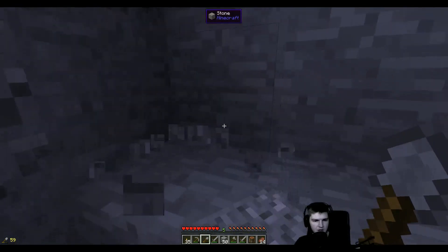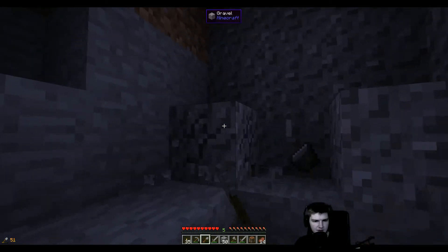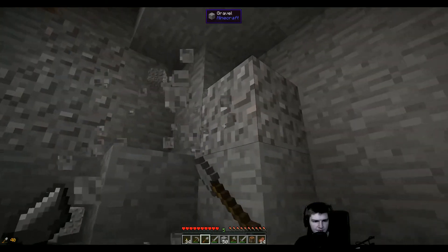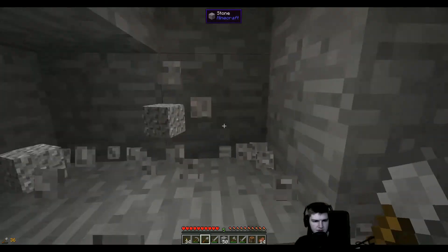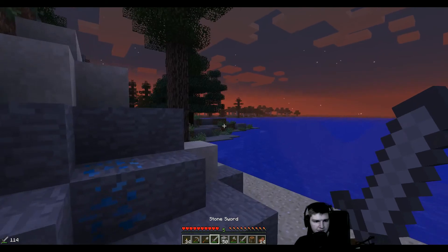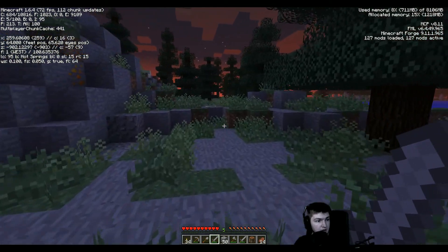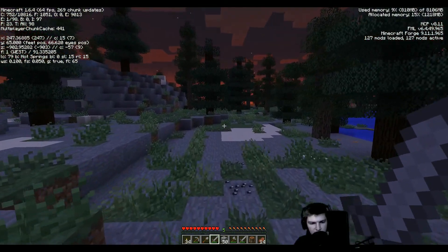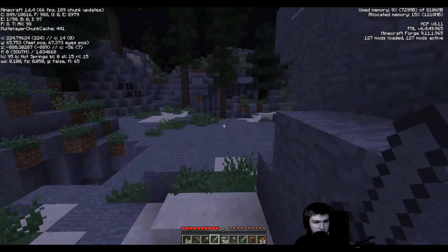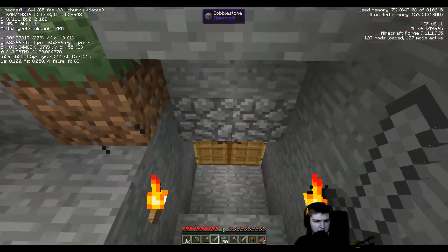It's already getting dark. Are we going back? Let me just dig this real quick and then we're running back. Do you know where back is? I have no idea. Let's go. I think back is around here or something. Let's get our coordinates: X208, so that's that way. Z-875, that's that way. I think it's behind this mountain. There should be a little bit of light coming from it. This is the base. We're here. Nice.